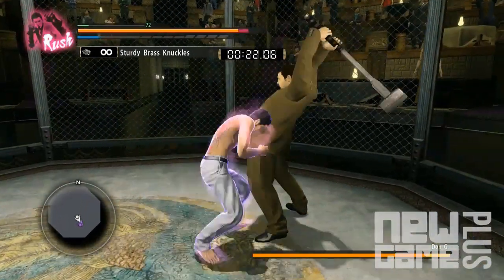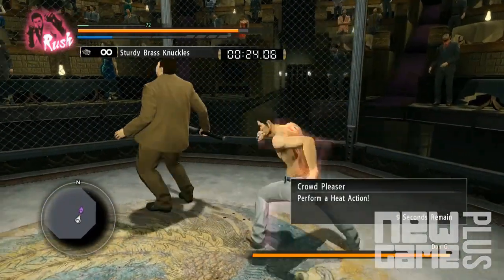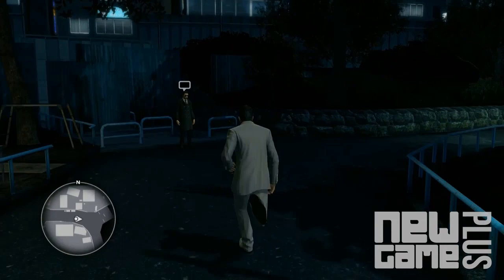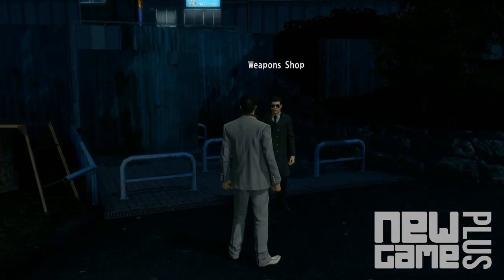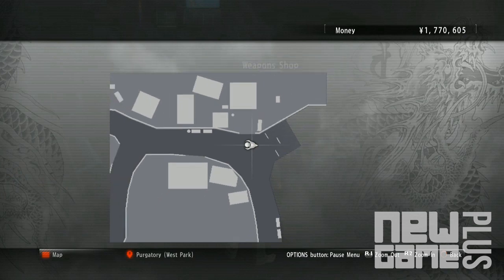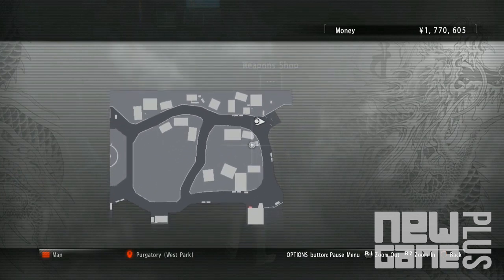One last heads up: Komaki will periodically ask that you bring along items during some training sessions — for example, a wooden sword. Most of these items can be purchased from the Colosseum, the overworld, or from the weapons trader located at the north-east corner of West Park.